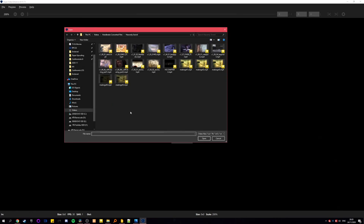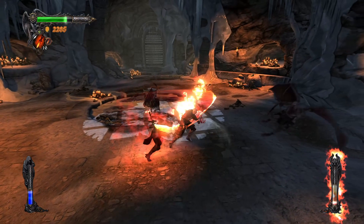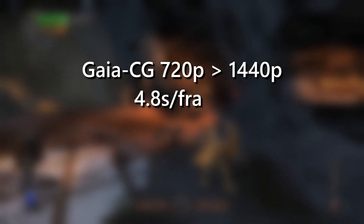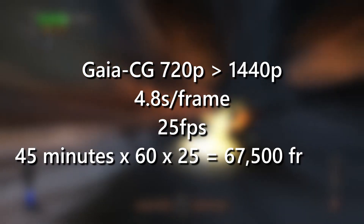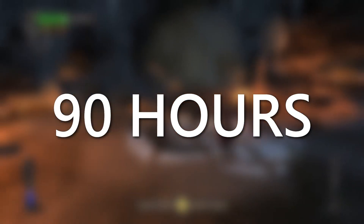Once we've converted the Biks into MP4s, we'll get them lined up in Topaz with the best algorithm. For Gaia CG upscaling from 720p to 1440p in the case of Castlevania, it took about 4.8 seconds per frame. The cutscenes run at 25fps and altogether they're about 45 minutes long, so that's 5400 minutes — or 90 hours — to upscale all these cutscenes. You can see why I've been doing this over a month. And also it's a pandemic, you gotta spend your time somehow.